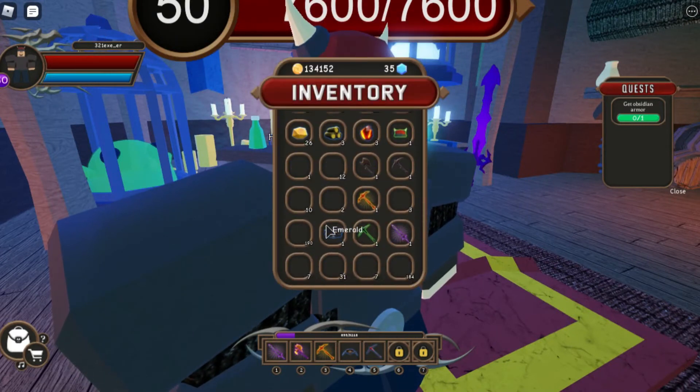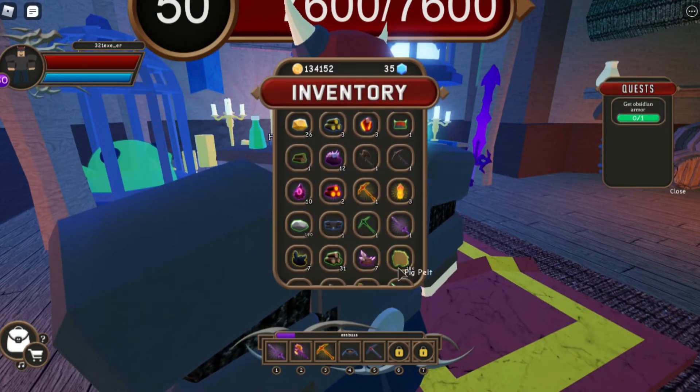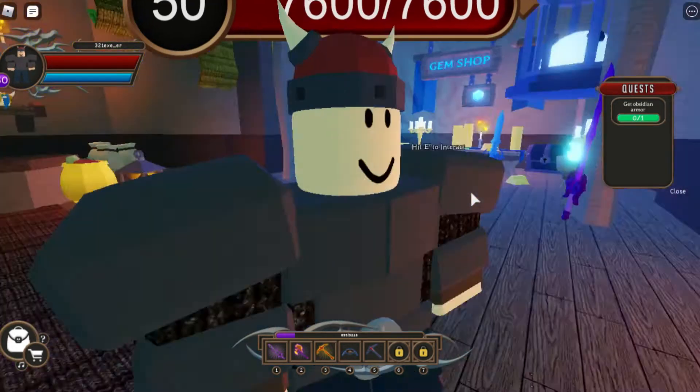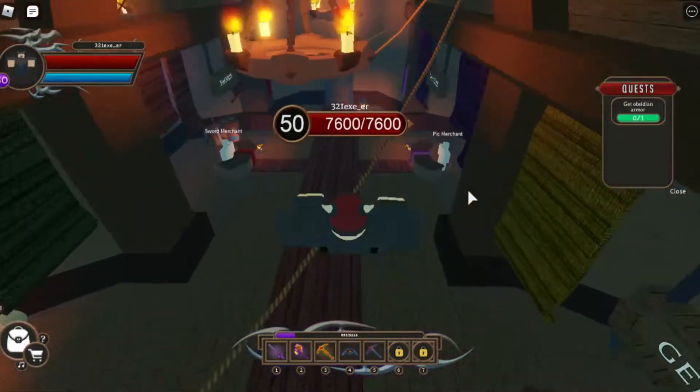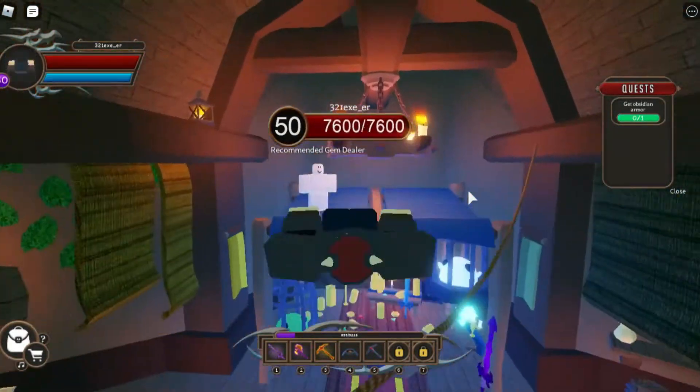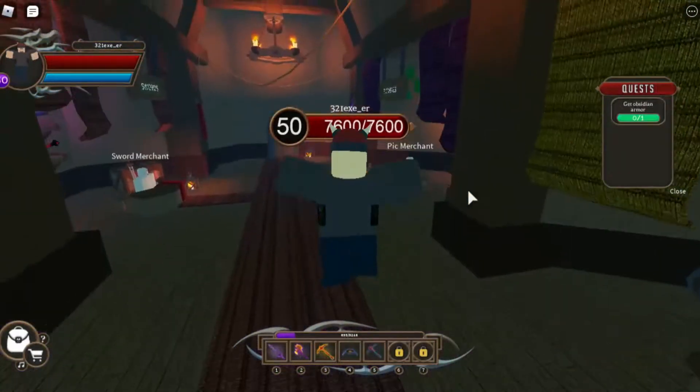Go ahead and click this guy and this is what you'll see - a white slime! I didn't know there was actually a white slime. It costs 250. My sword does 260 damage so it's not that much of a difference, so yeah.